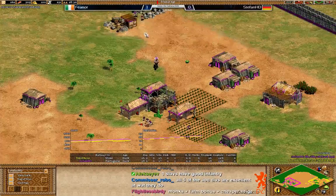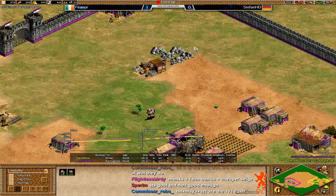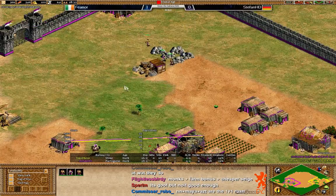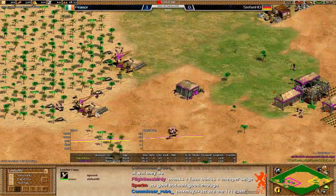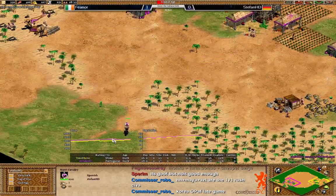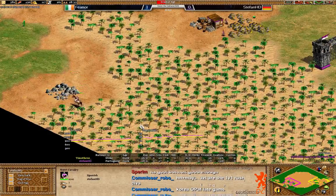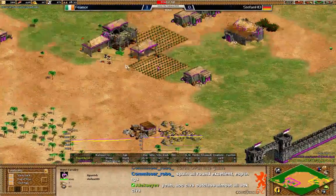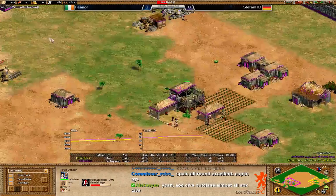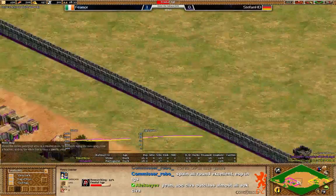Timotheus is definitely going to click up to the feudal age right now, two villagers more than Fionor. And he's indeed going to look for a castle, which is pretty standard for the Spanish. You can do a lot of damage of course when you get your conquistadors inside your opponent's base. Just preparing their strategies and their bases for their early attack.